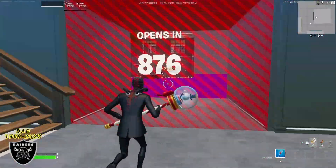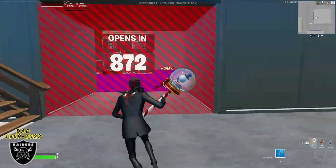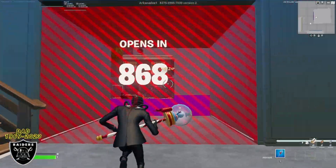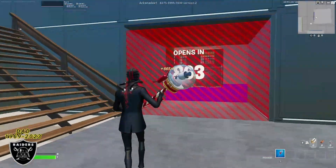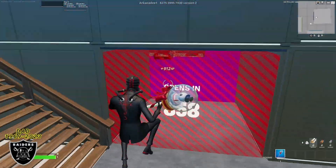I'll meet you guys back here when this timer says zero and show you where every single XP glitch is. While we're waiting for the 15-minute timer, just move your character every five minutes or so to keep getting that XP — you don't want to AFK for too long otherwise the AFK XP will freeze. Remember to move your character every few minutes and then I'll meet you guys back here as soon as it says zero.